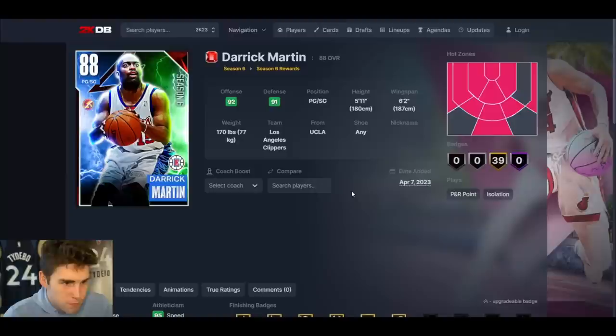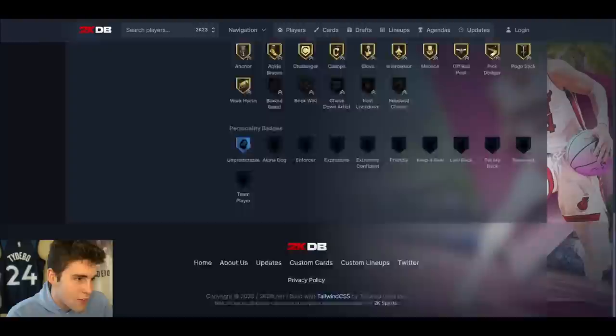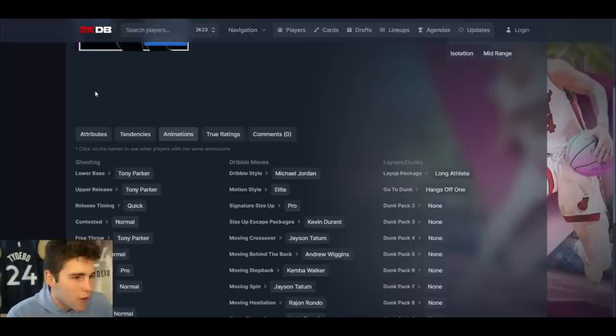Dark Matter Derrick Martin — 5'11", 6'2" wingspan. Runs both corners and the top of the key. Oscar base on Quick, Blue Wheel upper, normal leaner, MJ dribble style. Card low-key stinks — not even low-key. He's 5'11". Never ever would I use Derrick Martin in MyTeam.